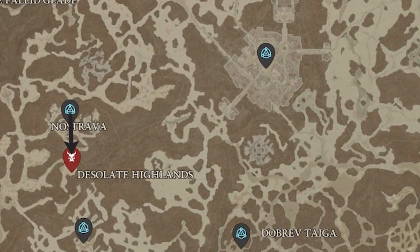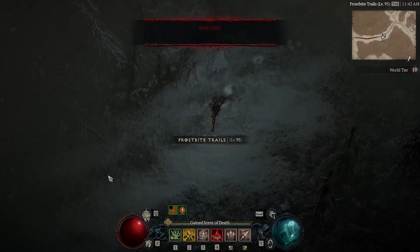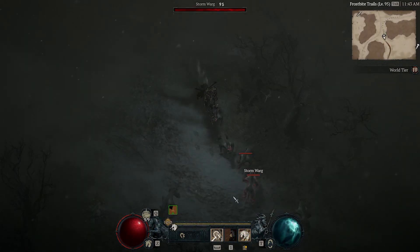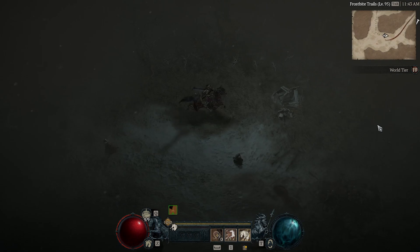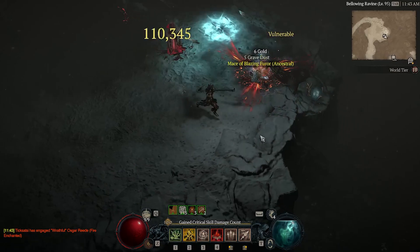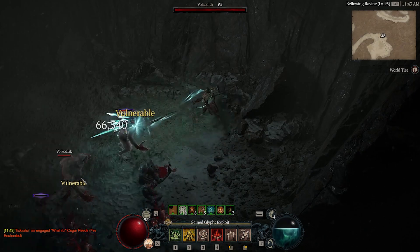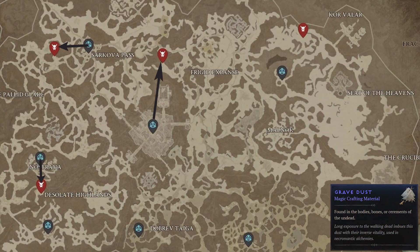We'll hop on down to Nostrava where we head south to our second elite. This guy has a death explosion — he is fire enchanted, so he will explode after he dies. You might want to be a little bit cautious and save a little bit of time. He's fairly easy to kill for all classes — just avoid his death explosion. We run on down and kill our second elite in Fractured Peaks. There's the star on the map — kill him instantly, grab our Grave Dust. There's the explosion you want to avoid; those can hurt extremely badly.